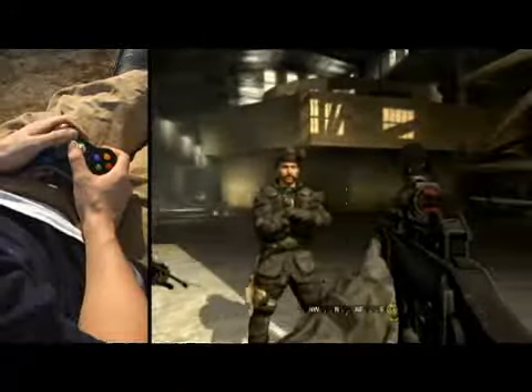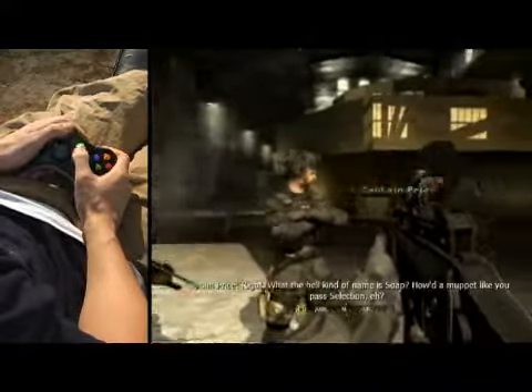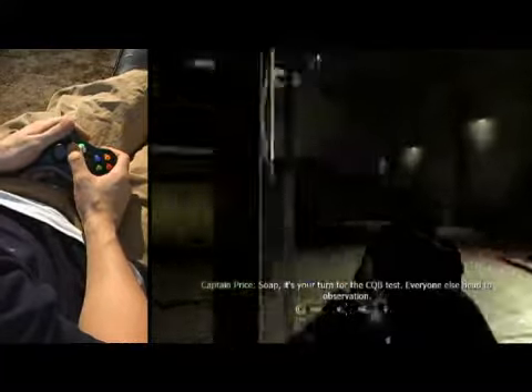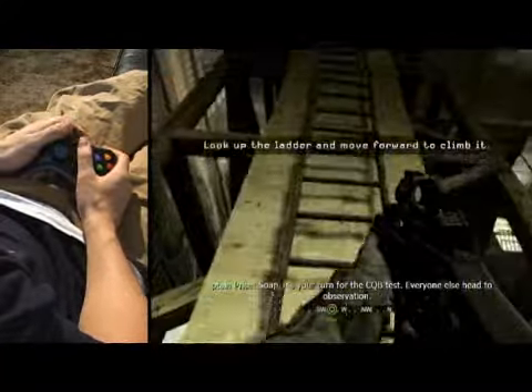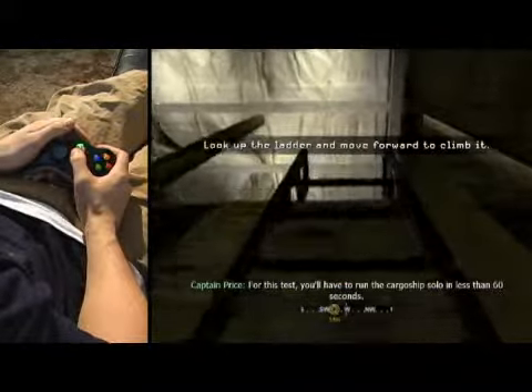Okay, here you meet Captain Price and the other members of your British SAS Special Forces team. You're going to be with them the majority of this game. What they want to do here is the obstacle course, and they're going to teach us how to do a couple other things in this game.